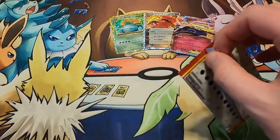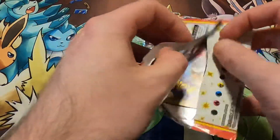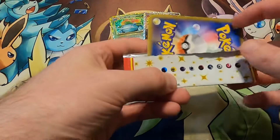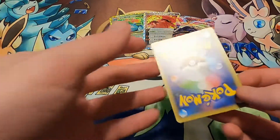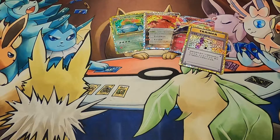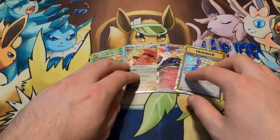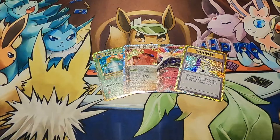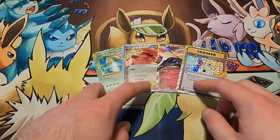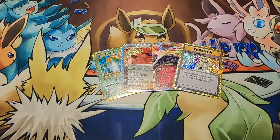And we have our last one. Alright, here comes Team Rocket. Just show me it. It's okay — we got the Venusaur, we got some dollars back. Now, here comes Team Rocket. Oh! Nope! Impostor Professor Oak. We had to get one, I got one right, guys. So we have: a Venusaur, Team Magma's Groudon, a Xerneas EX, and Impostor Professor Oak. That's our pulls today.